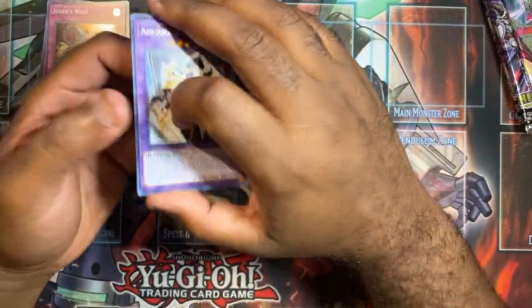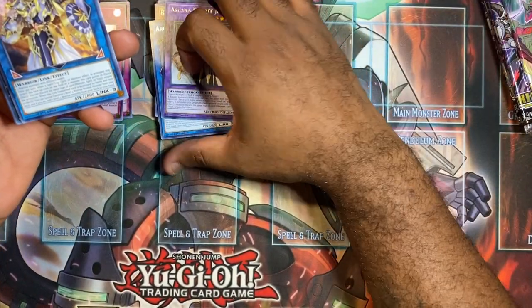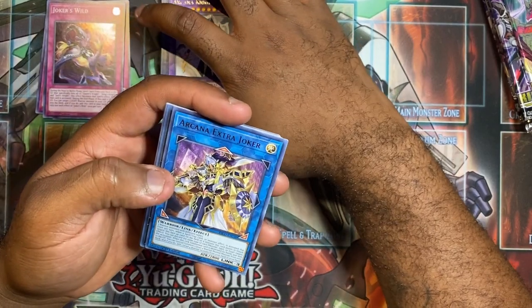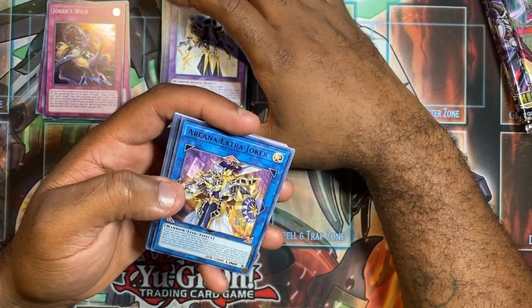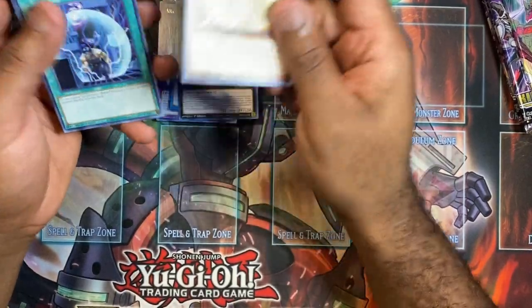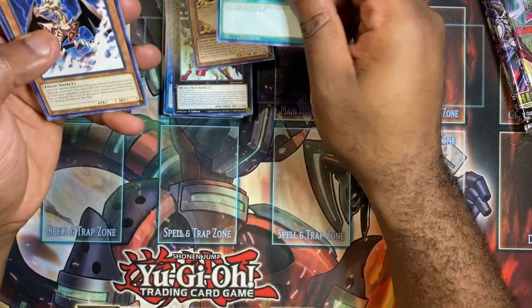This card is basically the next Dragoon in the XYZ body — he negates everything and snatches the card he negates forever. They also have the other ZW card that got bought out, the ZW Tornado Bringer or something like that.